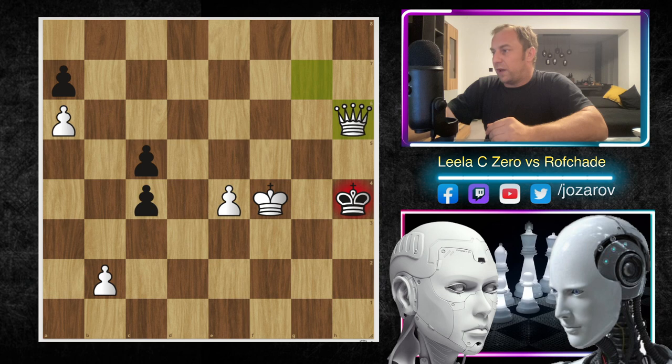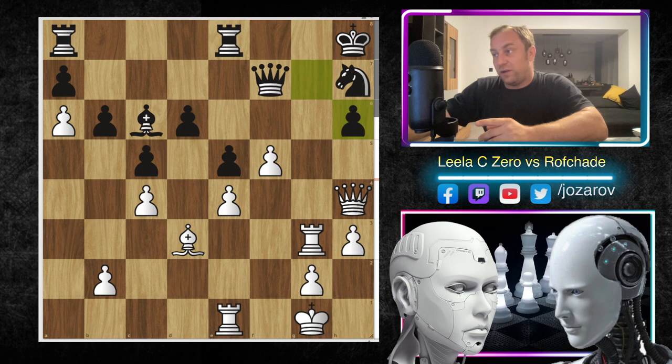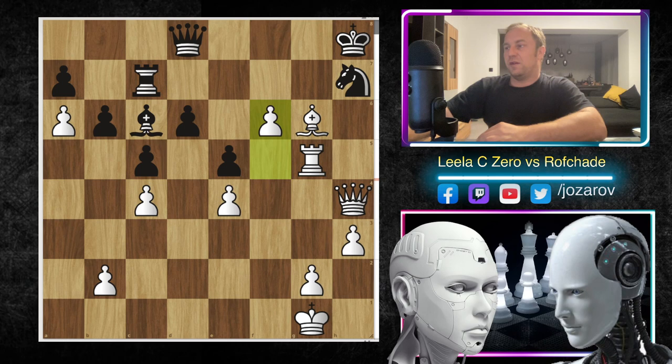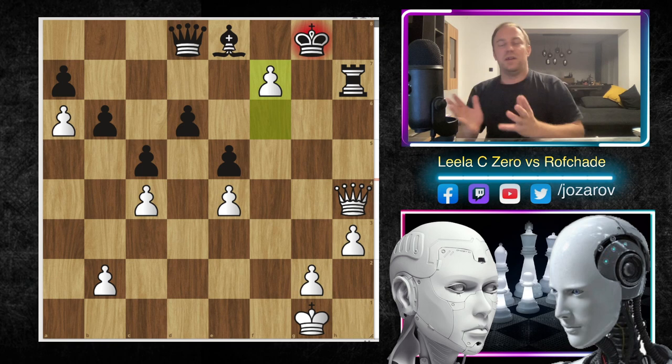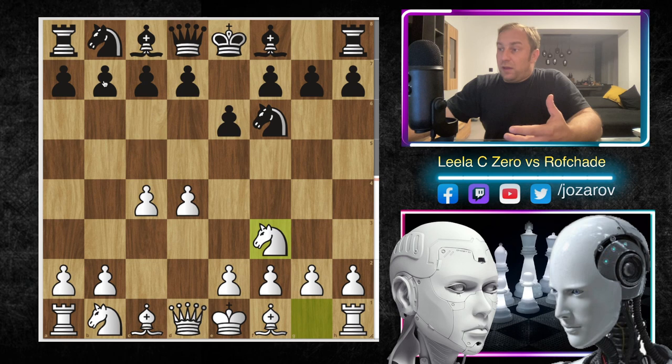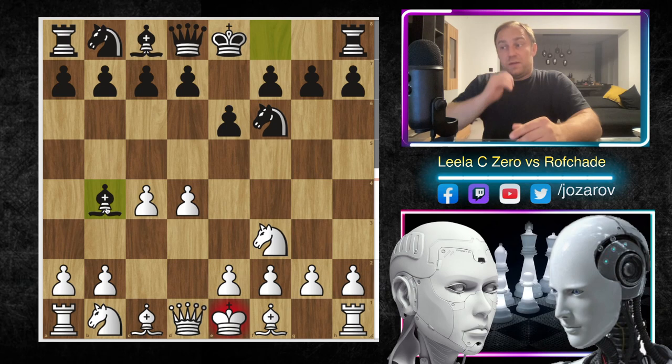Let's go back to that beautiful tactical shot by Lila CZERO - bishop to h6! After g takes h6, rook to g6 attacking the weakness, maneuvering the bishop, getting the other rook into the game, and then the stunner f6 - a beautiful move! Bishop to e8, takes, takes, rook to g8, and f7 - beautiful tactic, game over for Rofade. I hope you enjoyed this game. The interesting ideas of the Bogo Indian defense - it's an often played defense I've faced many times as white.